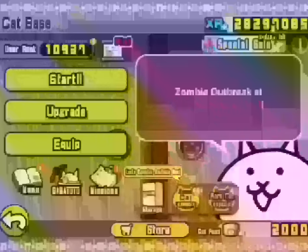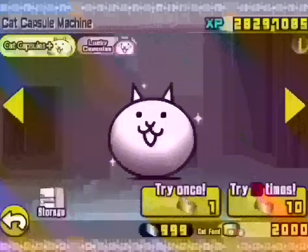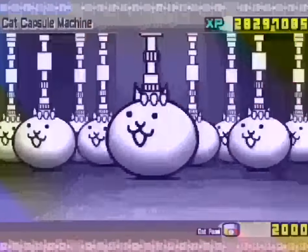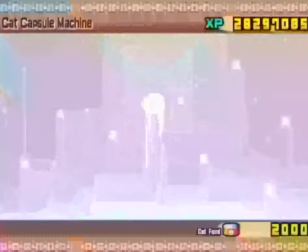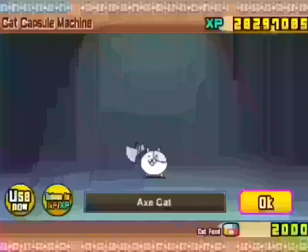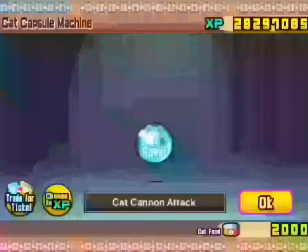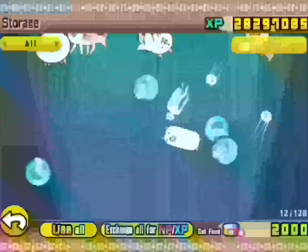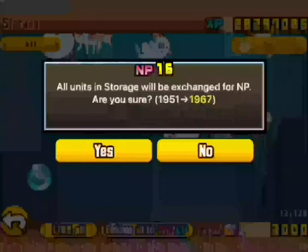Onwards to the Cat Capsule menu. They're shining — that adds a little bit of pizzazz to the menu. Let's roll some of them. We've got over a thousand, mostly because we don't spend them. We got Gross Cat, Cat, Axe Cat, Cat Cannon Charge, Study, Titan Cat, Cat Cannon Attack, Lizard Cat, Tank Cat, Study. So let's exchange it all for NP — we'll get 16 NP for that.